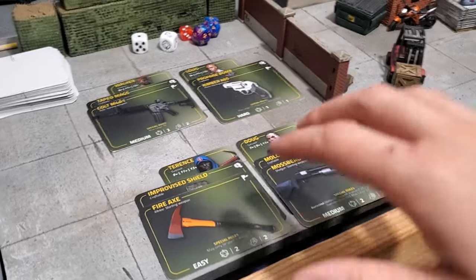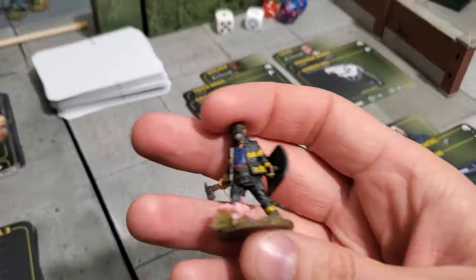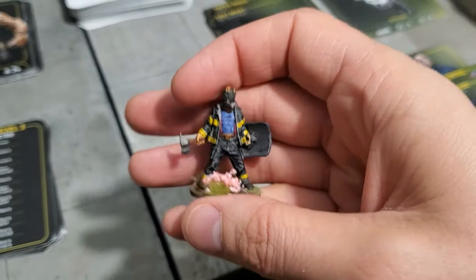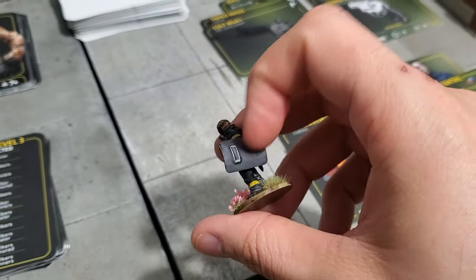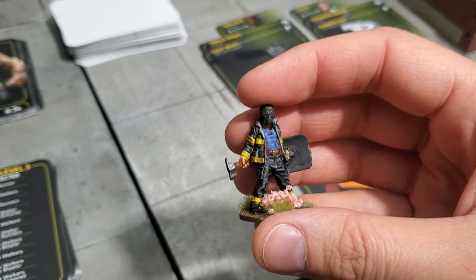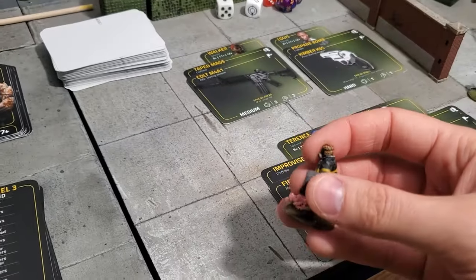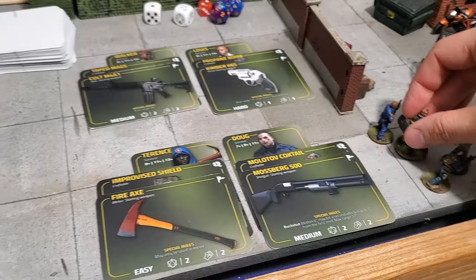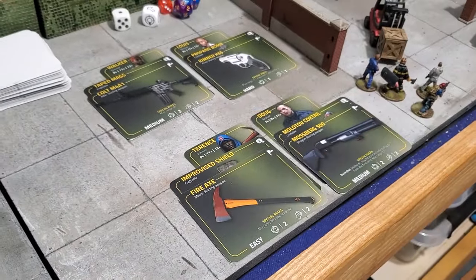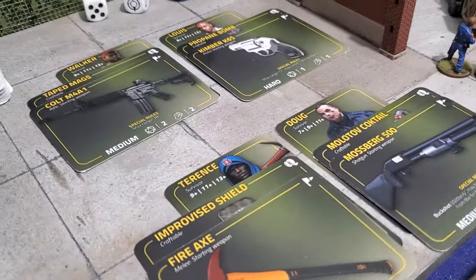I just realized when giving out the craftable items that my fireman Terence has an axe but also already has the shield — that wasn't done on purpose. This model was created for a campaign I did three years ago called Operation Dark Winter, set in the Division universe, where he was one of the enemies. Anyway, he just became one of my new cool survivors with the axe and the improvised shield. We are ready to start.